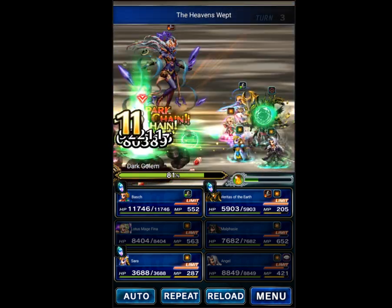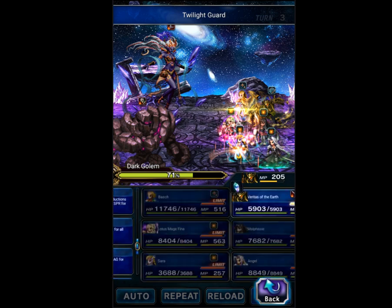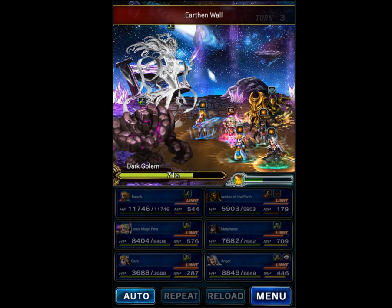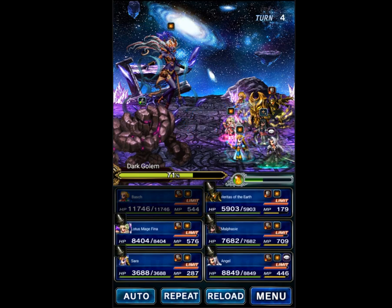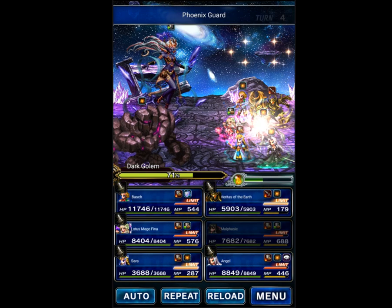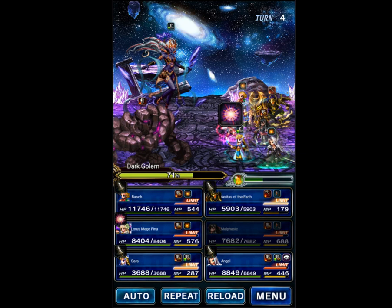This is going to push the threshold at 80%. We're going to go ahead and dodge, use Bosch to cover again, and Veritas of the Earth will give us an Earth Resist buff. This is going to be a Magical AoE Earth Attack from Golem, which is going to be covered by Bosch, but it does imperil the team to Earth by quite a bit. So we're going to go ahead and use Phoenix Guard on Malfezi, and Fina will dual-cast re-raise on Sephiroth and Bosch as well.